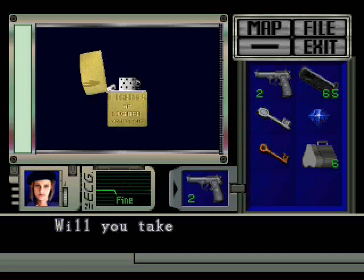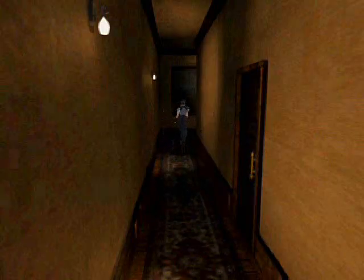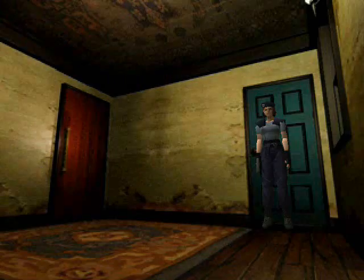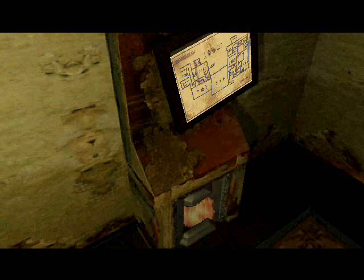And now we have the lighter of lighter. Literally — it says 'lighter of lighter' on it. I'll show it to you here in a bit. First I must get to this other room and get the second floor map. Just need to head over to the right, all the way down that hallway. Now let me use this. Okay, and yeah — now we get the second floor map.